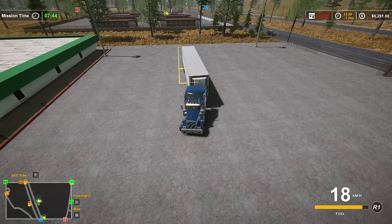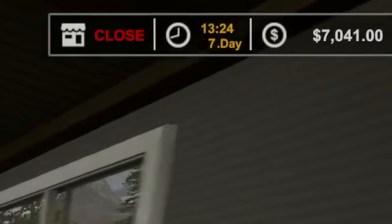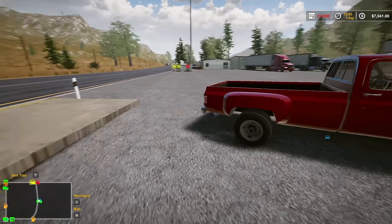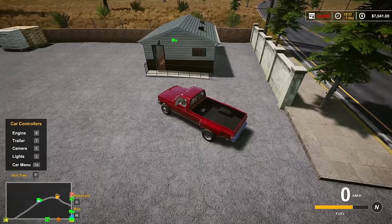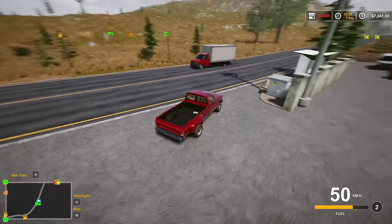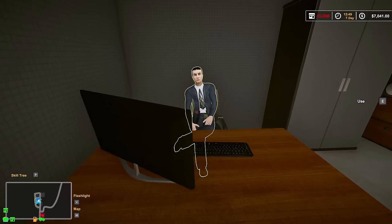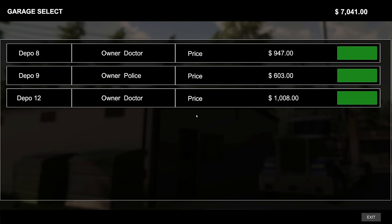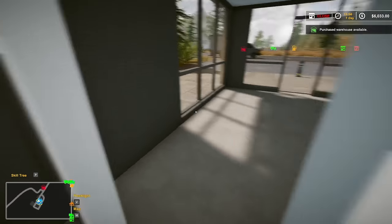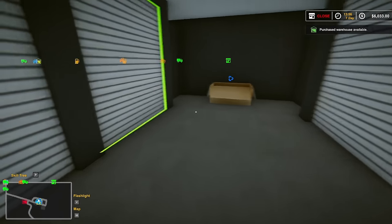Decided to do all the transport missions today as well, so now we're balling with around seven thousand dollars. We're also conveniently right by the storage auction I like to go to — much more success with this one. We'll head back and buy another unit. Might have time to sell it today. The cheapest store is twenty thousand so we are nowhere near that yet. That bank loan is looking more and more appetizing.